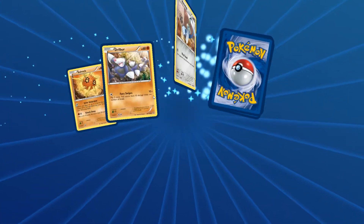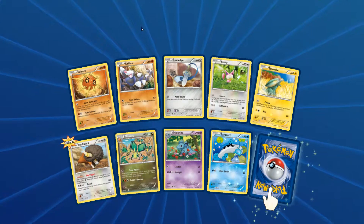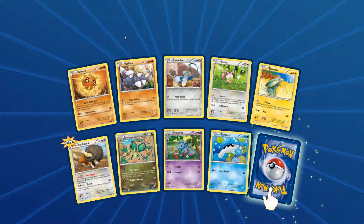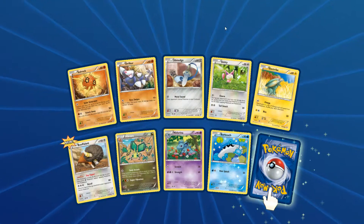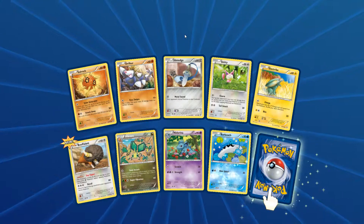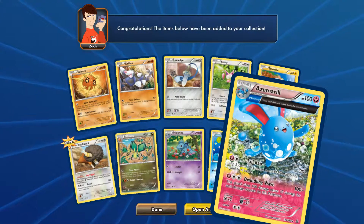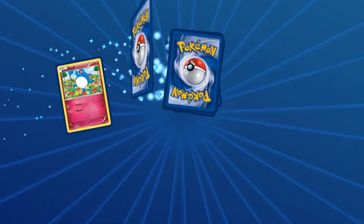I don't feel so confident today but I want to change that, so I believe that I will get a lot of ultra rares. We will see. We have a Solid Rock Drillbur, Skiddy, Electric Buffalant, Vibrava, Nidorina, Barbaracle, a reverse holo common card, and the first rare is an Azumarill. That's not an ultra rare but it's fine.